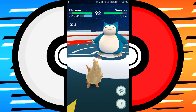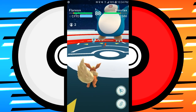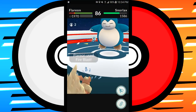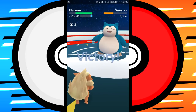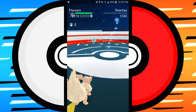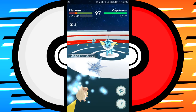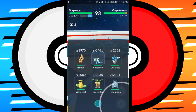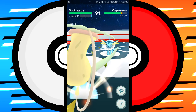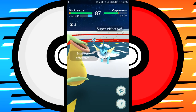That number goes up based on how many people you're fighting with, and you can actually fight with members of other teams as well. For example, fighting a Valor gym — I'm on Mystic and I can fight alongside Instinct players. The most I've seen is seven people at once; I'm not sure if it goes higher than that — something for you to test or look up.